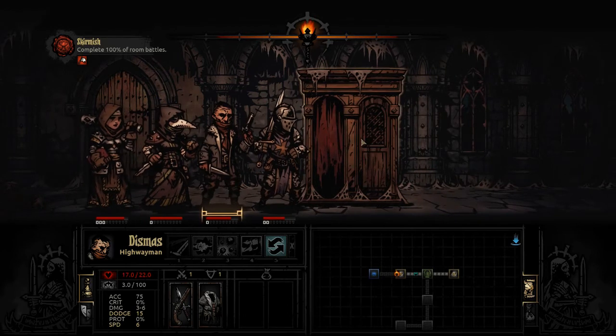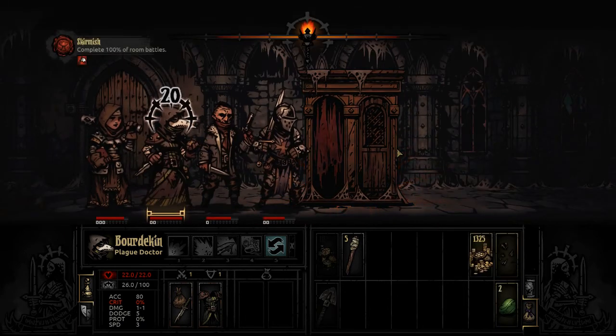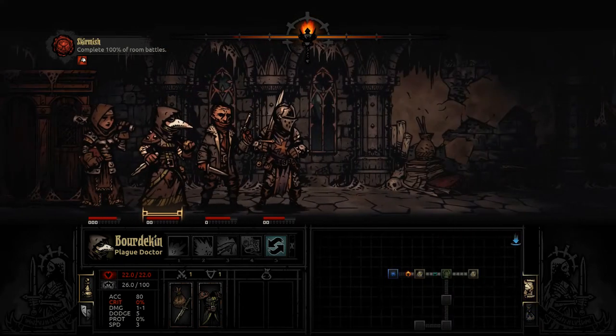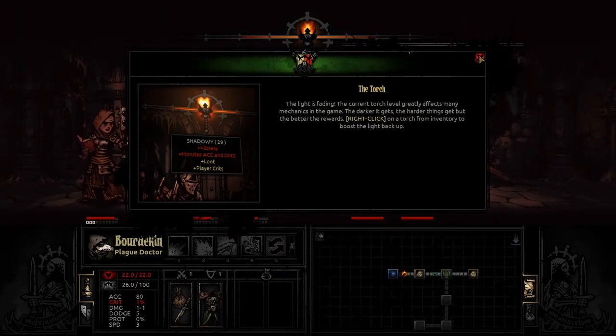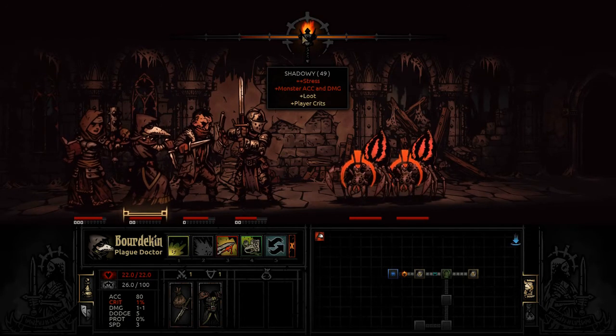Nothing in this room. I've never searched one of these cloisters successfully but I'm going to take a gamble - and I continue my trait of never being successful. The character got 20 stress from looking in there and seeing something horrible. This reminds us about the torch - now that it's about halfway down, it's adding to our general stress level while fighting and moving around, and it also increases monster accuracy and damage versus us, but our loot and player crits against them have gone up.